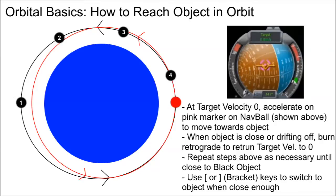Because we're early enough in our research tree that we don't have RCS thrusters, we'll be using an LV909 engine. As we drift closer to the object, we go back and forth with our orbital velocity until you get close enough to use the bracket keys — a very important hotkey — to switch between objects. Then we move forward.